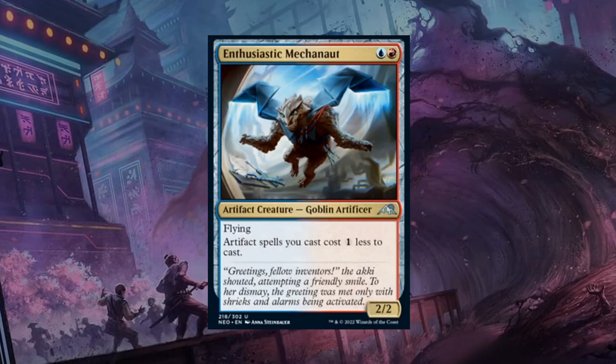Next is Enthusiastic Mekanot — a 2-mana 2/2 artifact creature Goblin Artificer with Flying. Artifact spells we cast cost 1 generic mana less to cast. If you're in blue-red with lots of artifacts, both red and blue artifact creatures get a nice discount, plus colorless artifacts too. In a very focused artifact deck the Mekanot could be amazing and easily get a B. It's also very good in multiples — once you get one or two out, it becomes much easier to empty your hand, and it plays well with card draw effects to refill.